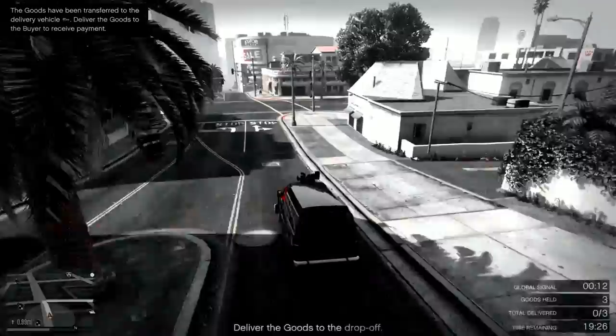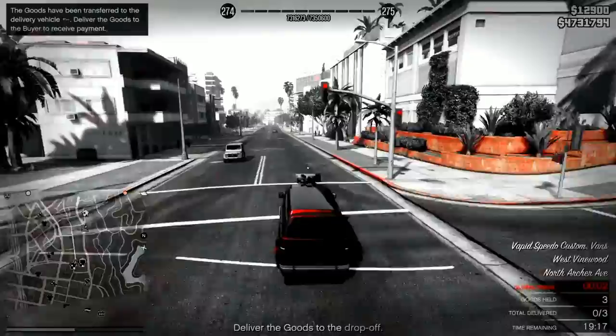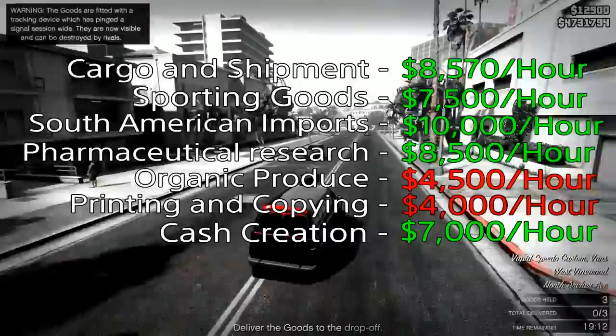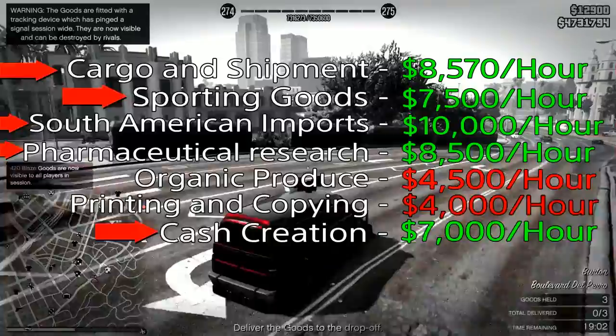You will need to assign a specific business name. You can assign any business you have. You can assign cargo and shipments, sporting goods, South American imports, pharmaceutical research, and cash creation. In this nightclub business, you can assign technicians.